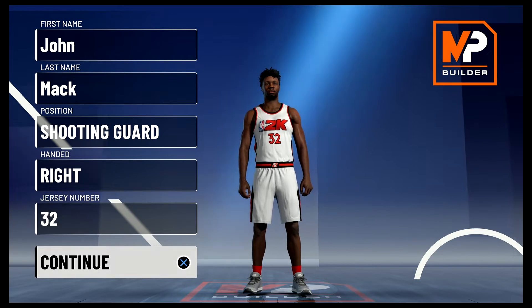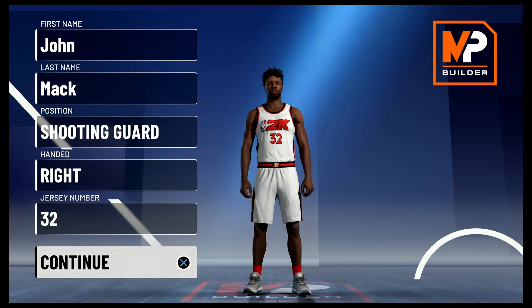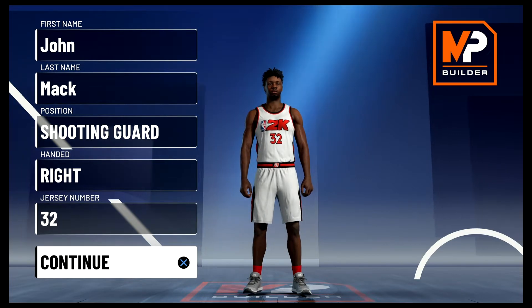In the vein of Ray Allen — curiously, they both went to UConn, and the year after Allen declared for the draft, Hamilton started his freshman year. Hamilton was a better defender though, and Allen was a better shooter. Hamilton's winning days started in college, winning UConn their first NCAA Championship in 1999 and being named the Final Four Most Outstanding Player. He then got drafted by the Wizards.